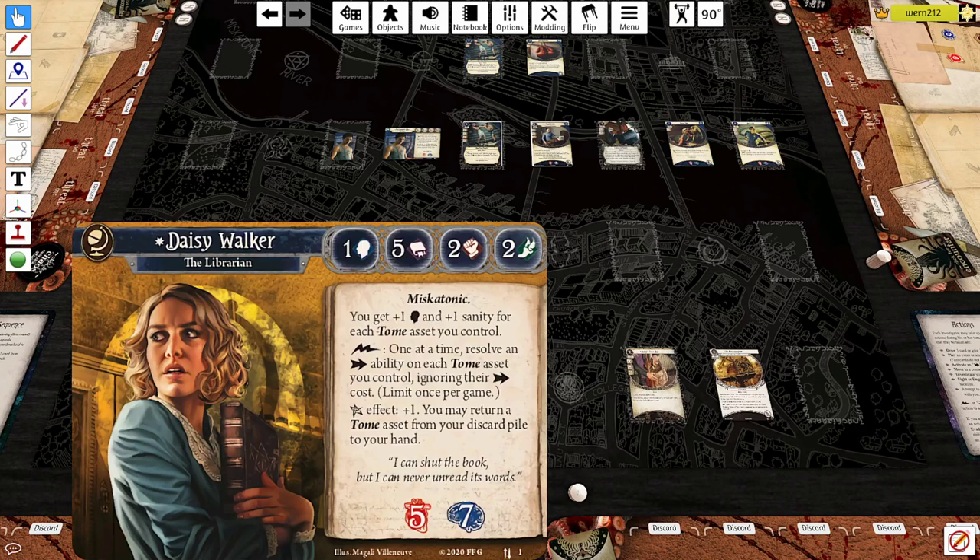I'm somewhat confused, but I want to make her work — let's get that out of the way. I really, really want to make this new Daisy work because I think the idea is super cool. In general, parallel investigators are super cool. But it's a real head-scratcher because she's basically powered down unless you have the ability to have a lot of Tomes in play.